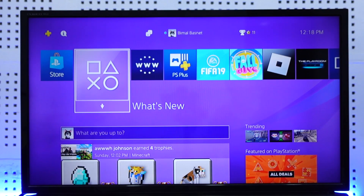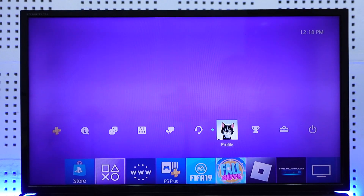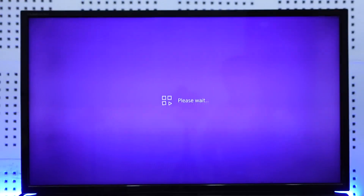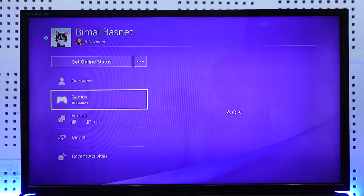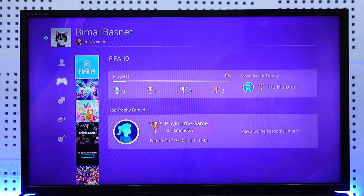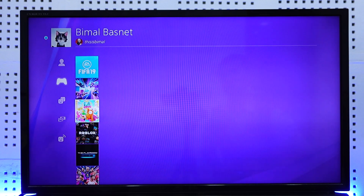Make sure to watch the video till the end. If you have a PS5, you would need to go to the Profile section, then navigate to the Games tab. When you navigate to the Games tab, you would be able to see the progress along with all of the details of the number of hours you've played that game on PS5.